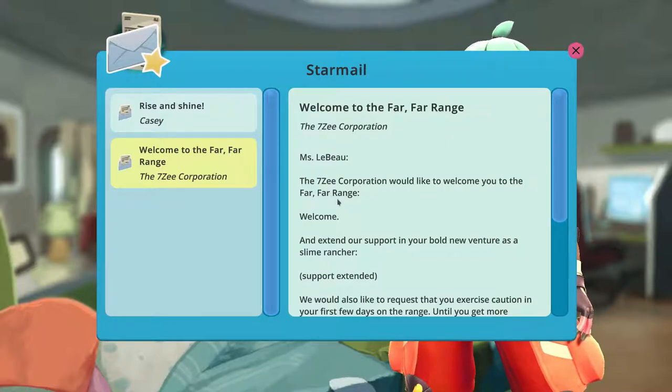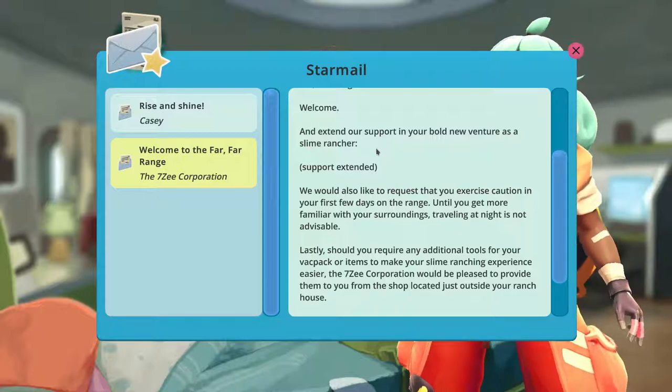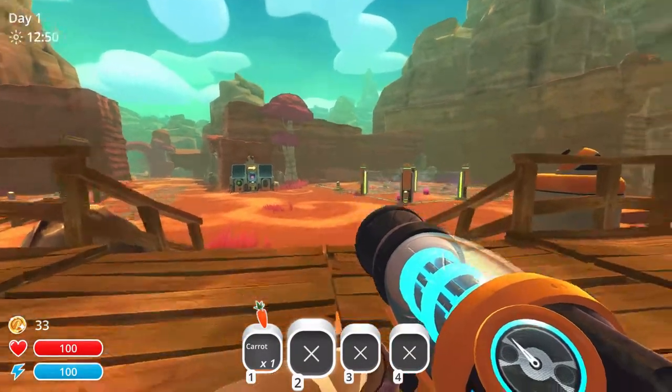Welcome to the far far range from the 7C corporation. They'd like to welcome you and extend support in your bold new venture as a slime rancher. They also request you exercise caution in your first few days until you get more familiar with your surroundings — traveling at night is not advisable. Should you require any additional tools for your backpack, the 7C corporation's shop is located just outside your ranch house. Alright, I'm gonna return to the ranch.